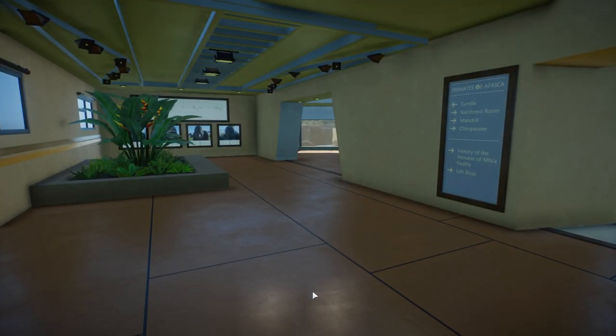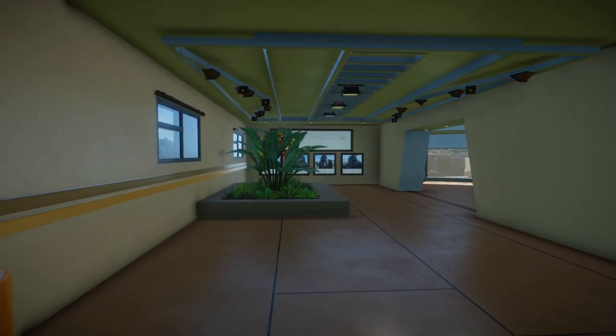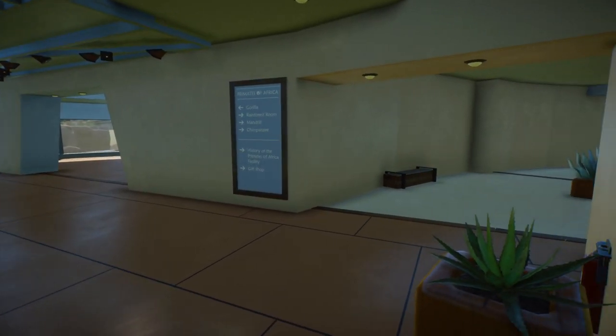Inside, this is what you're met with when you first enter the Primates of Africa exhibit. There's a direction sign because there's so much going on in this building - you can see it lists the gorillas, rainforest room, the mandrill, the chimpanzee, history of the Primates of Africa facility, and the gift shop. The gift shop isn't built yet - that's going to be an episode on itself because I'm going to couple it with a restaurant. I did want to put a statue here, but the gorilla statue was higher than the four-metre roof, so I've just put plants in. I actually think it brings the room to life.